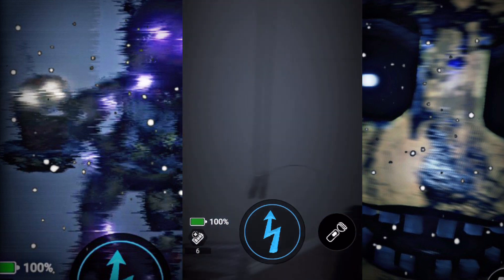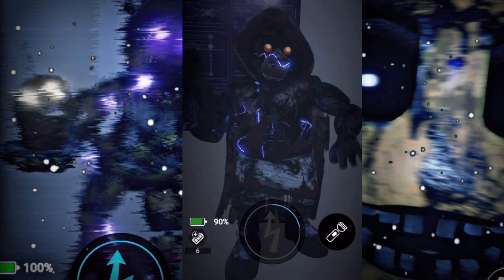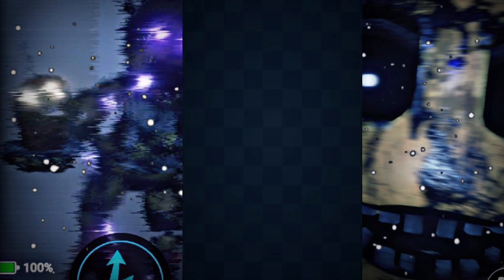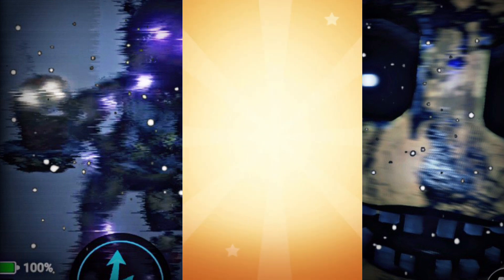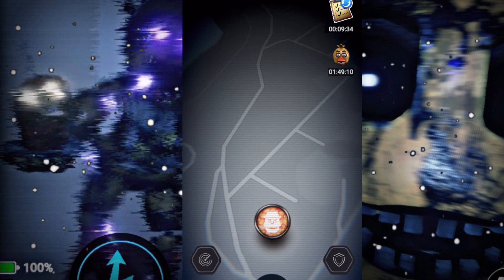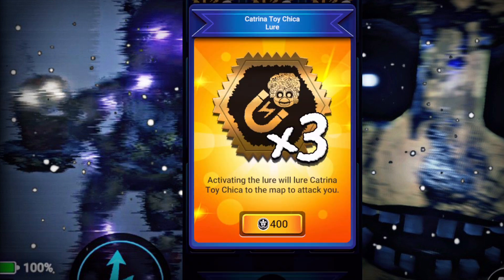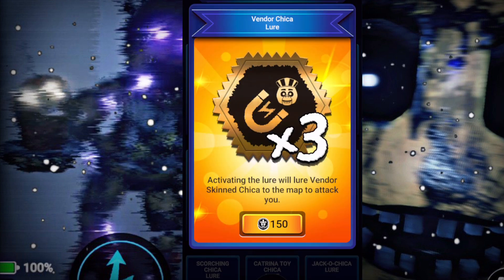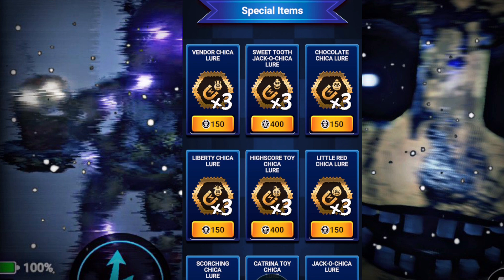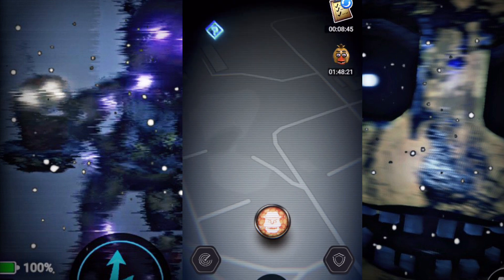I better stop talking cause I almost lost right there. Chica's not even that hard — if only we won the last few fights. I think I jinxed myself at the beginning, but it is what it is. Don't forget to get your lures in the store while you still got the chance. If you get Katrina, this is by far my favorite skin. You can get Scorched Chica, you can get Vendor Chica — all this stuff, so make sure you go check it out and get your lures. Thank you guys so much for watching this video, and with that being said, I'll see you guys in my next one.